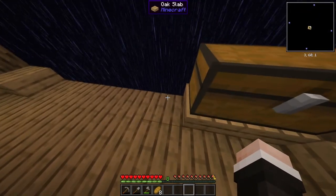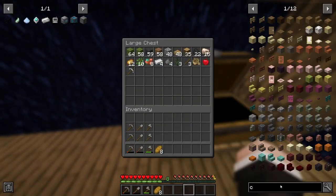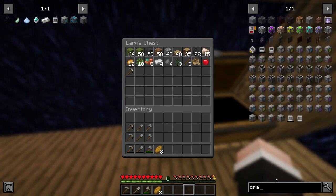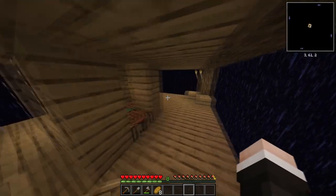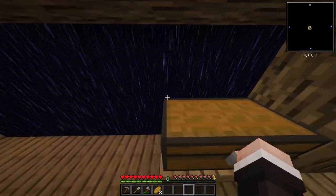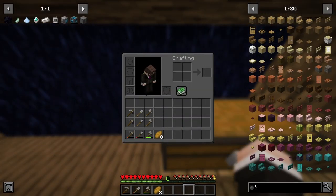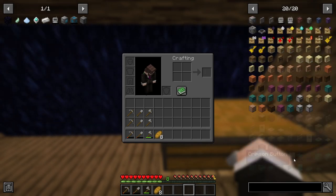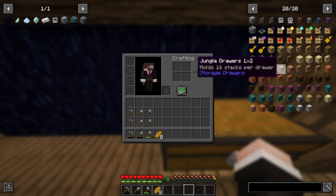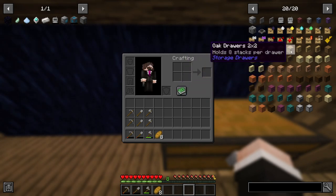There are no crates as of now but there will be later. Actually, if I type in 'drawers', we've got drawers which are very useful early on in terms of storing yourself. There are multiple upgrades you can get and they hold 32 stacks per drawer, but they only hold one item type per drawer.